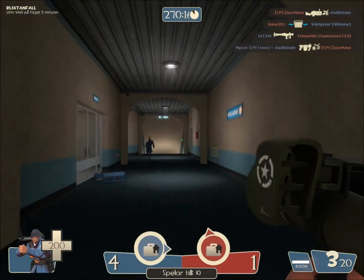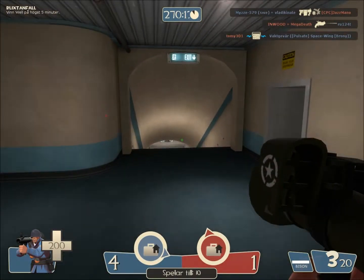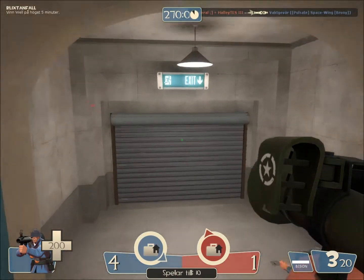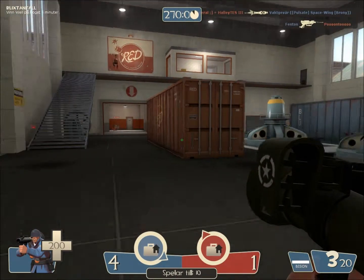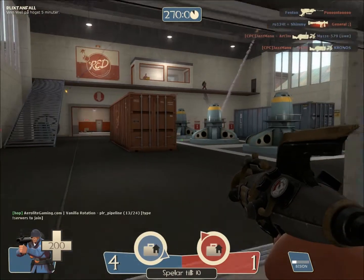Now this is the — I think it's called the Freedom rocket launcher, something like that. And I also got this rifle shotgun as the secondary weapon.